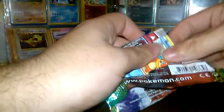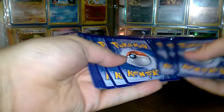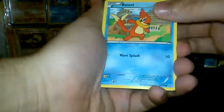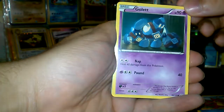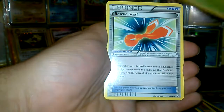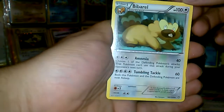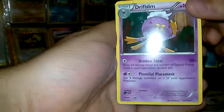Nice Gyarados. Alright, first we have Vuzel, Golic, Merkro, Bidoof, Tempol, Cascoom, Rescue Scarf, Good Barrel, Reverse Holo Slaking — that's nice — and the Rare is a Drift Bloom.